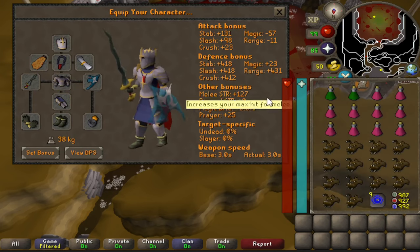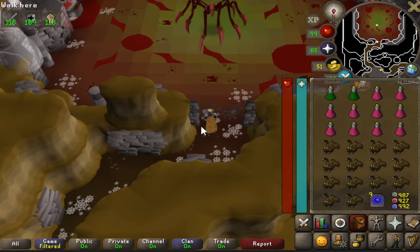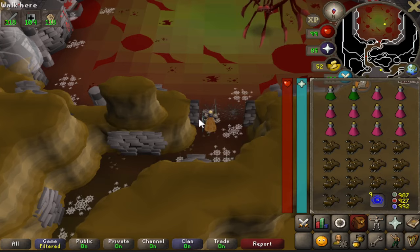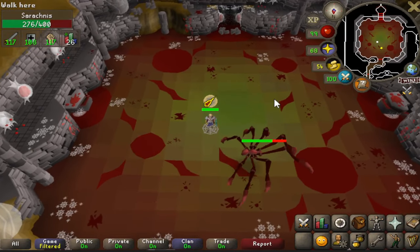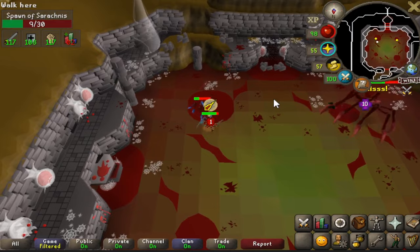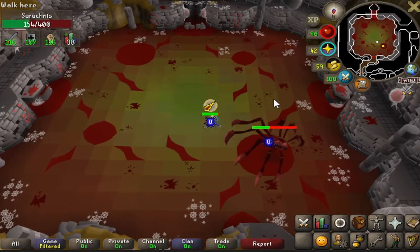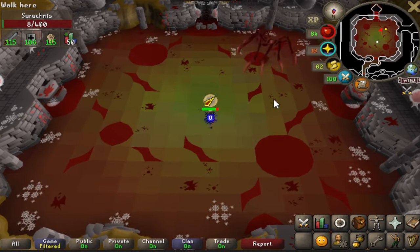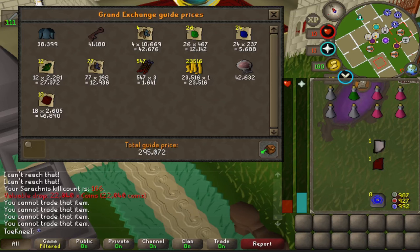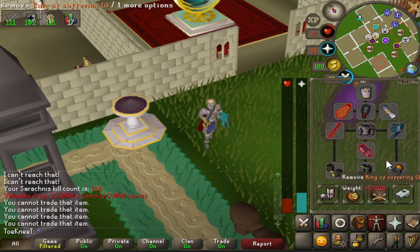Once you're there in this gear, set your quick prayer to pray mage and Piety — your mage defense in this gear is awful so you'll tank the rest of the hits while praying mage. Head inside. The fight is fully AFK. Cerberus does spawn two minions — a mage and a melee minion — which your character will auto retaliate and kill. At the end of each fight, heal up. My best kill time was 1 minute 44 seconds, longest was 2 minutes 30 seconds. I got 12 kills in about 30 minutes, giving you about 18 to 24 kills an hour. Total loot was 300k picked up, and I used 291 charges on my Blood Fury.